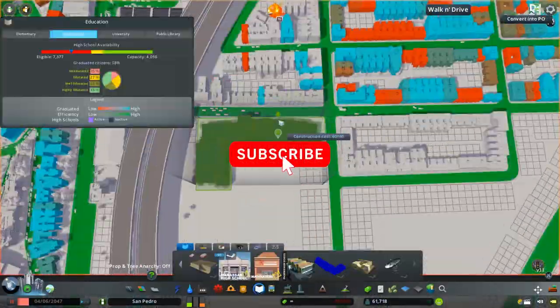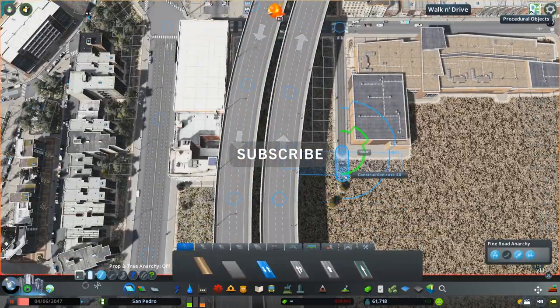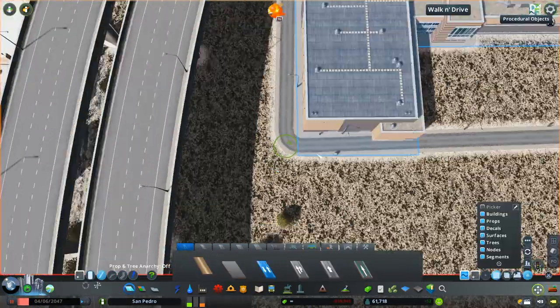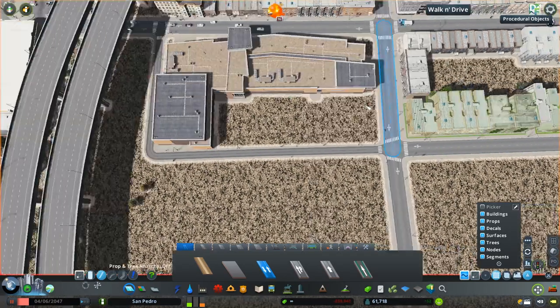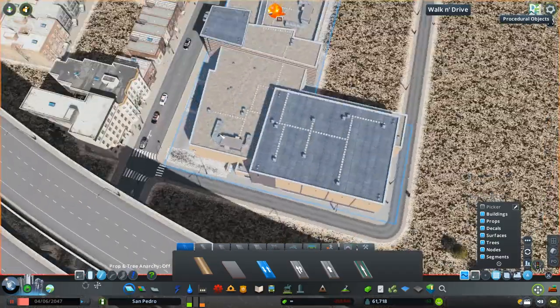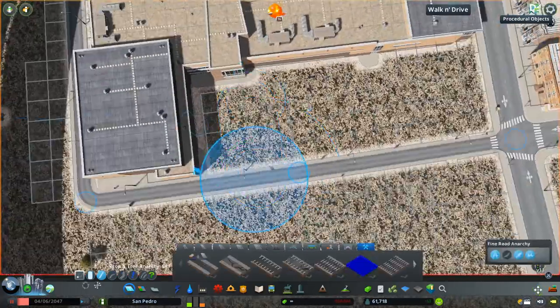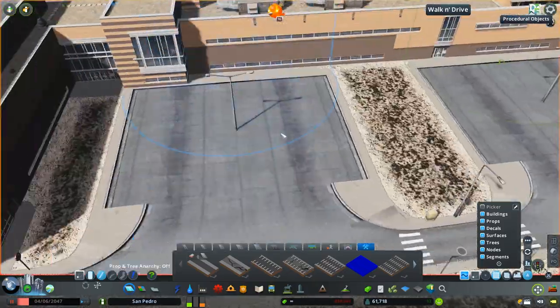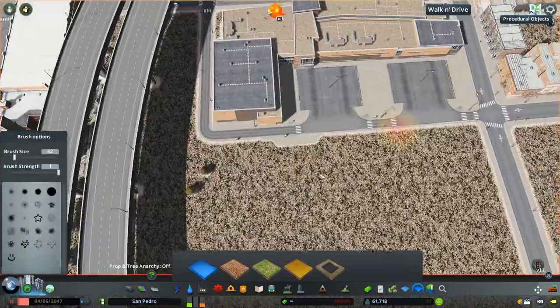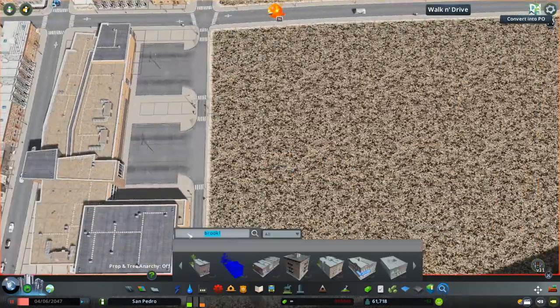Today, guys, what we're going to be doing is we are going to be building ourselves out another high school in San Pedro. The city has been hurting a little bit for education, at least as far as high school and elementary goes — we're pretty deeply in the red. So I wanted to put another little high school in here and try to make it a cool West Coast kind of campus build.